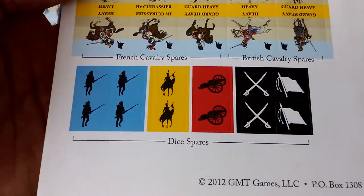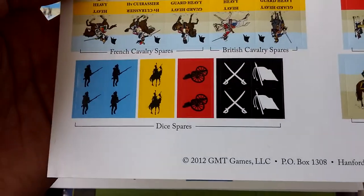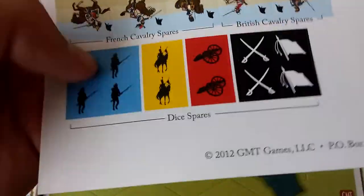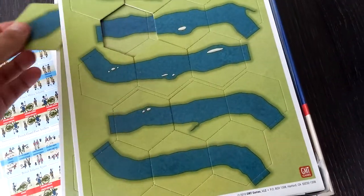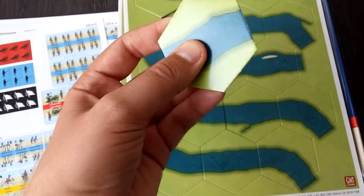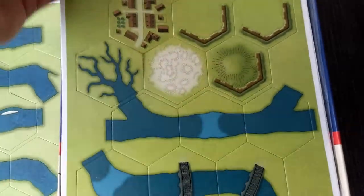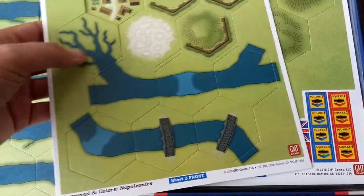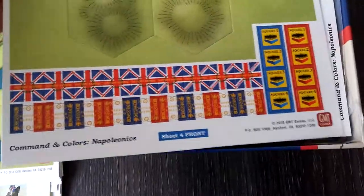We also have some spare stickers. Spares for dice, so you can actually buy some more dice and make use of them. Terrain tiles — they're not really thick, but they are pretty sturdy. We have some more, easy to punch. Reverse side looks good too. Some hills, some markers.